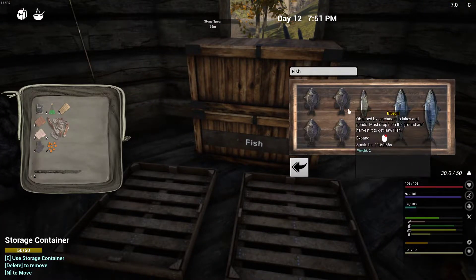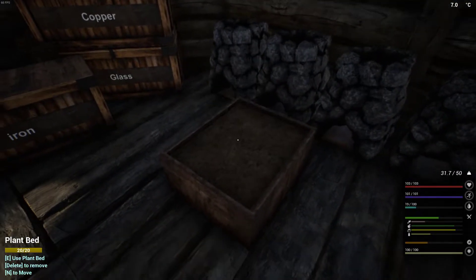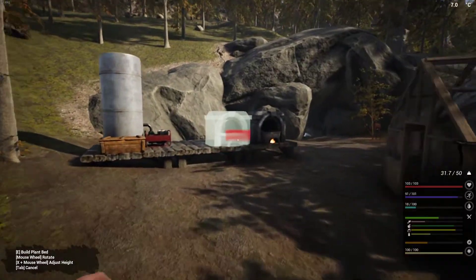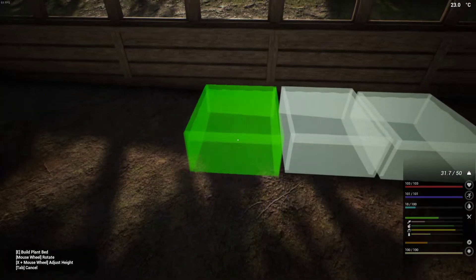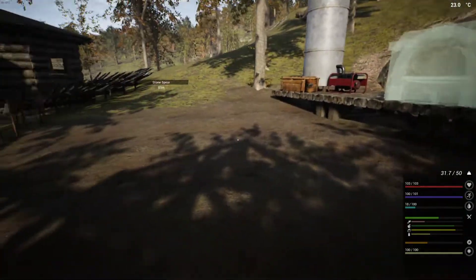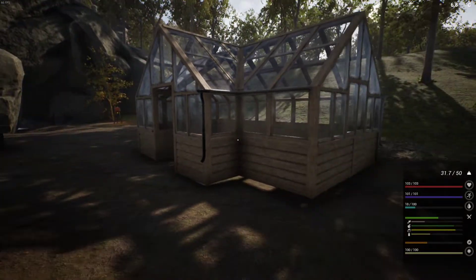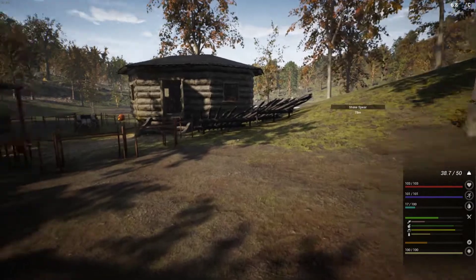We'll bung that in there as they say, and grab that - more potatoes, I do love my potatoes. Now we just need a little bit of iron and water and we are set. We've got a safe house for both summer and winter, and we've got our forge going. When I'm paying closer attention I'll probably use coal.